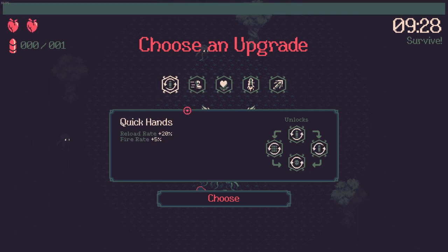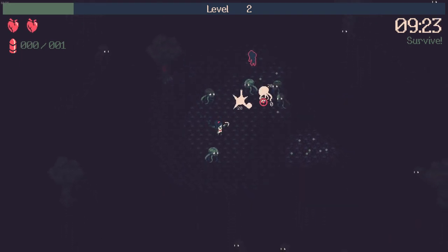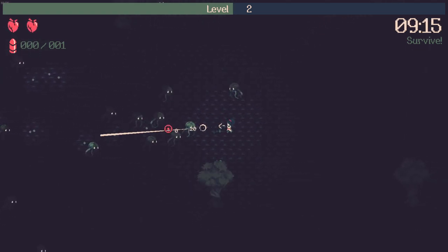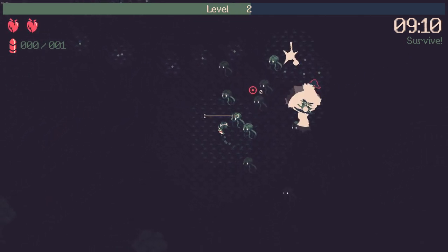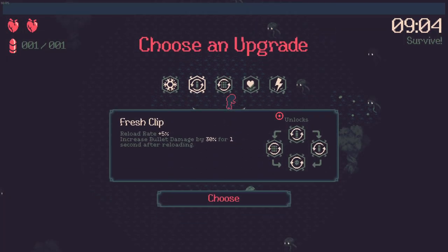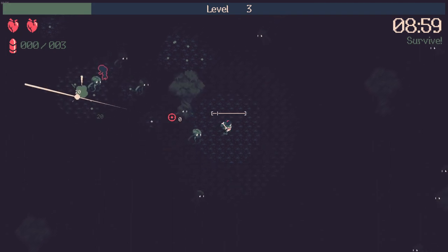Quick Hands I think is gonna be a must right now because we don't really have a lot in terms of damage. We shoot one at a time, so it kind of has to be a gun build. We'll just kind of go for that and see what we can do. A really neat thing about this character is since I have this right-click, it actually lets me get away from enemies and do a little bit of extra work.